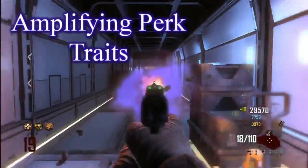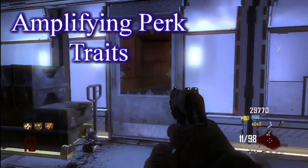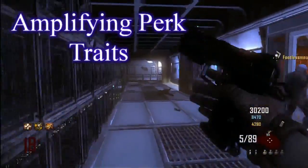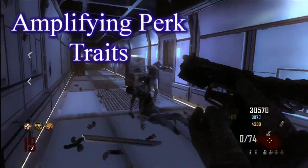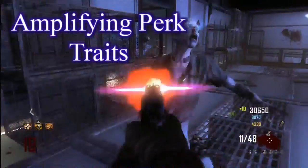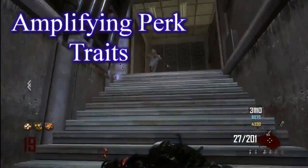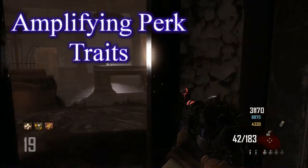I could sit here all day and come up with stuff. Carpenter could maybe give you more points as well, or maybe Carpenter does like steel barriers. I could think insta-kill — maybe if you amplify it, if they touch you they die, or maybe they die in just a radius around you. That could be a couple of ways to amplify that.